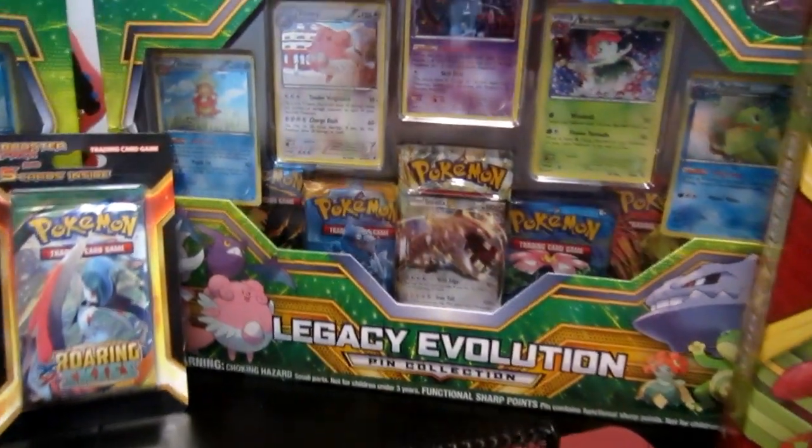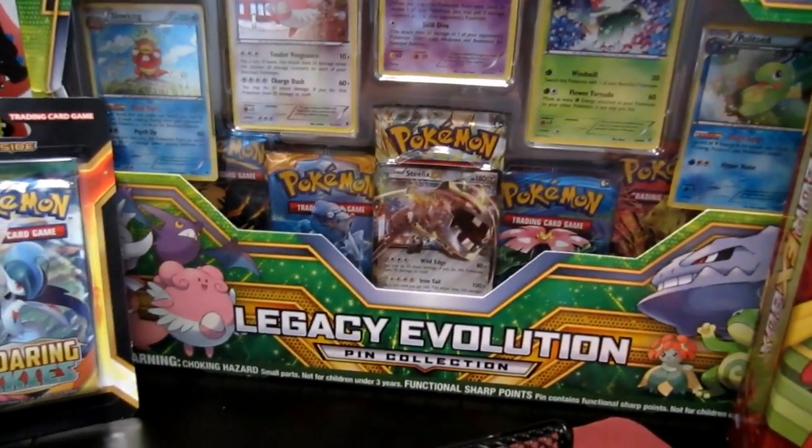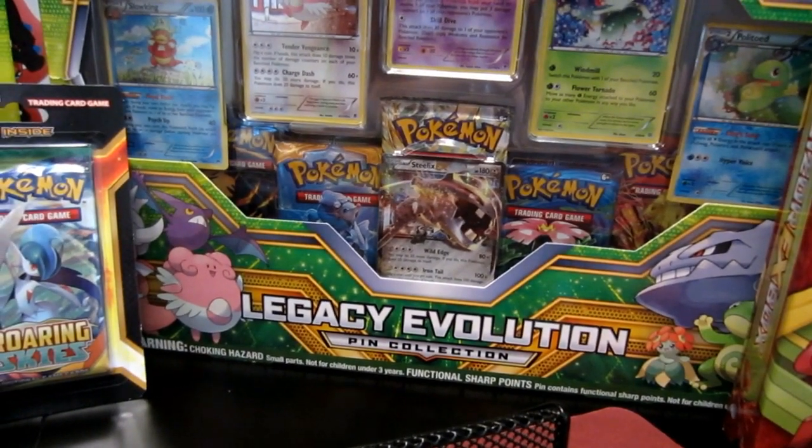In this box you're gonna get five booster packs, a Crobat pin, an online TCD code card, Steel X EX, and five special holo foil cards — gonna be Crobat, Blossom, Blissey, Politoed, and Slowking.